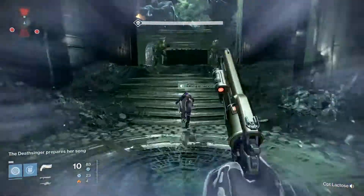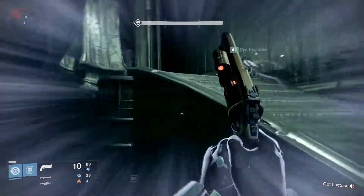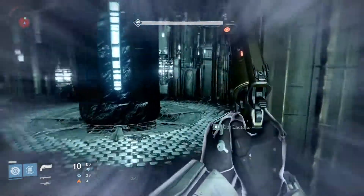The final ghost is by far the easiest to get. It's located in Crota's chamber — you're gonna want to keep to your left, come up the left-hand staircase, and your ghost is right on the wall here.